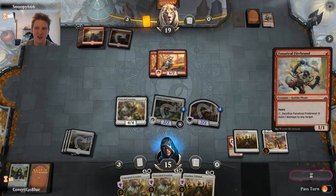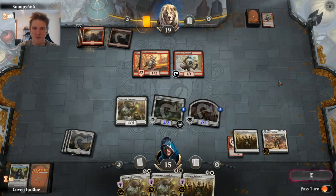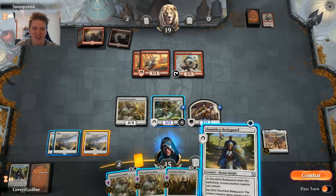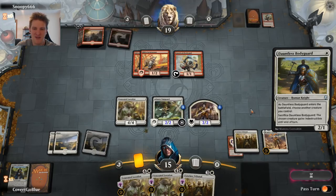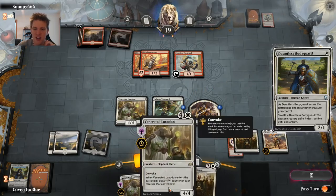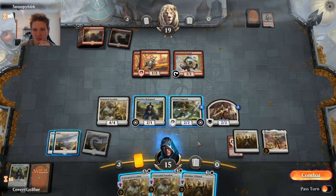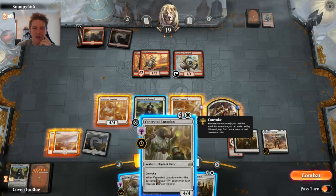A Fanatical Firebrand off the top — the last card is almost certainly a land because they would have played any other card they could. Let's play our Dauntless Bodyguard and protect the Adanto Vanguard because of the lifelink. There's nothing for that Fanatical Firebrand to do here — absolutely nothing. And yet so much to be thought about. I'm going to try to use the Firebrand situation to play a Loxodon; the opponent can kill it in response but we get another creature.